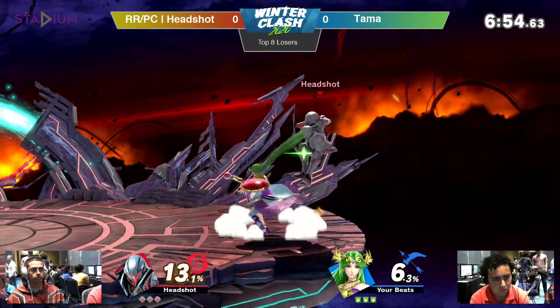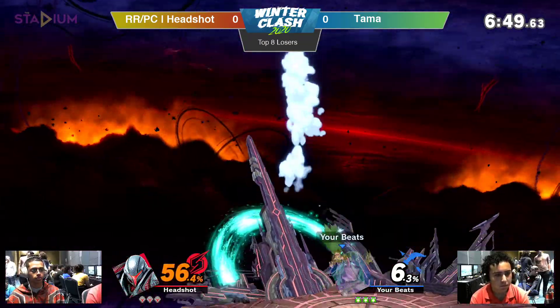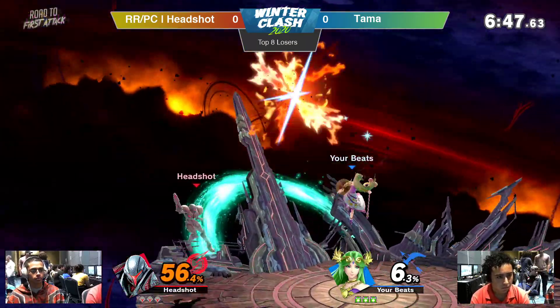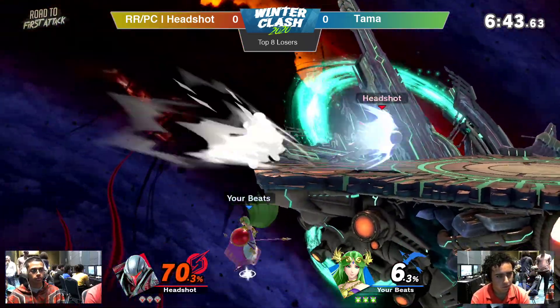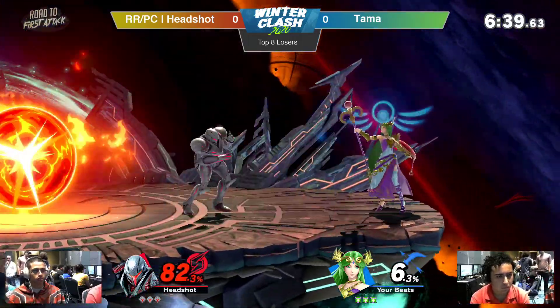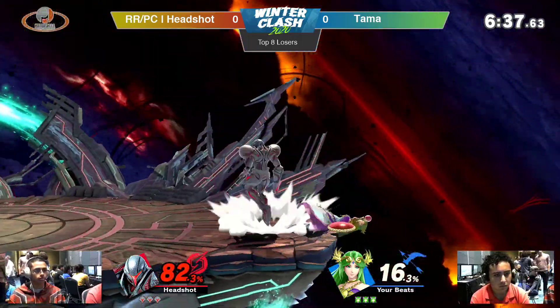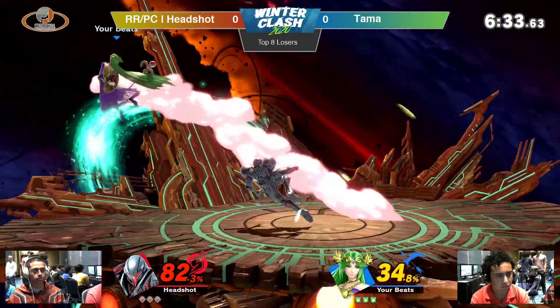He started with the nairs, he's still doing nairs. Look at that — 56% out of a couple of nairs and up airs. And the shield — Palutena's shield is actually gonna be very important in this matchup. Every single projectile that Headshot is gonna throw at him, it's gonna be very difficult for him to connect. He just throws out a dash attack or a back air.